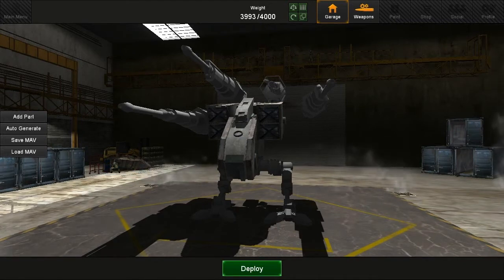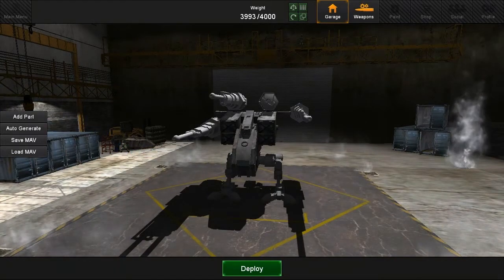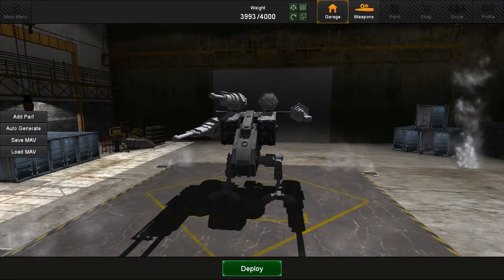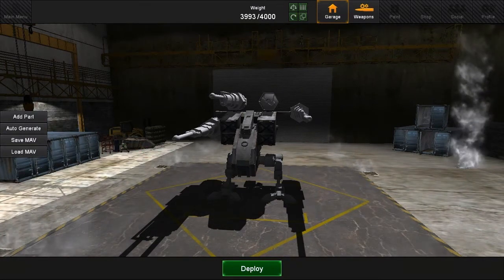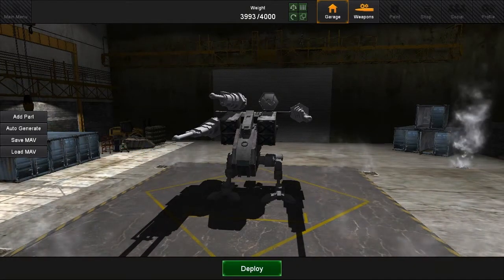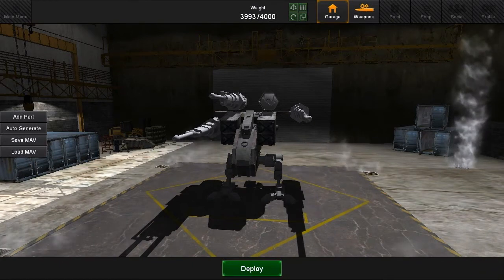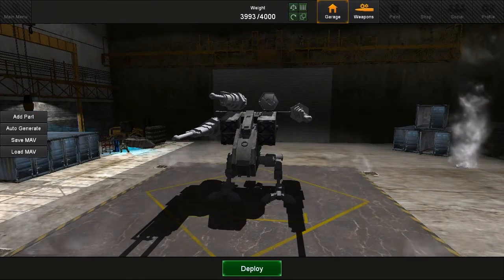There are a couple of new things that have only been in the snapshot build. One of them is the four green square boxes up at the top next to the weight — those are deployment indicators. Starting at the top left, they show if you're underweight or if you have the right weight; if you're overweight it turns red. Another indicator checks that all your weapon settings are set — if a weapon hasn't been assigned to a weapon group, that will be red. The curvy arrow indicates if a part has an incorrect rotation; the only parts with rotation rules right now are cockpits, which have to face upright and forward — you can't have an upside-down cockpit. It will turn transparent and show errors, and the box will turn red. The last box turns red if you have parts colliding, and any of these issues will prevent you from deploying.